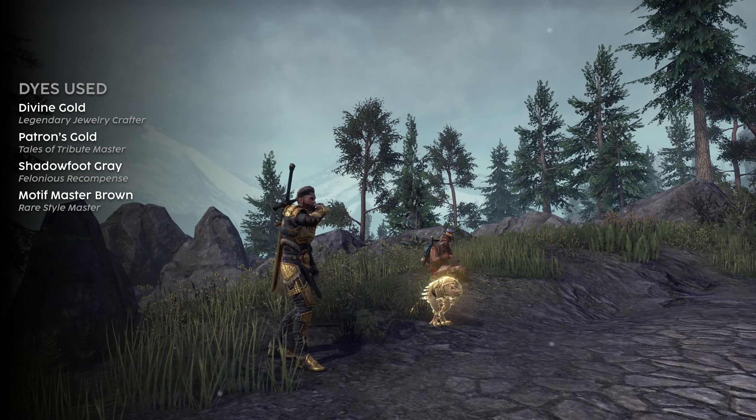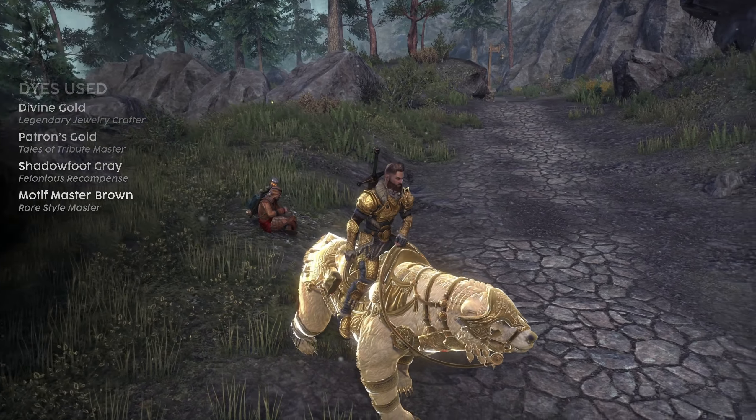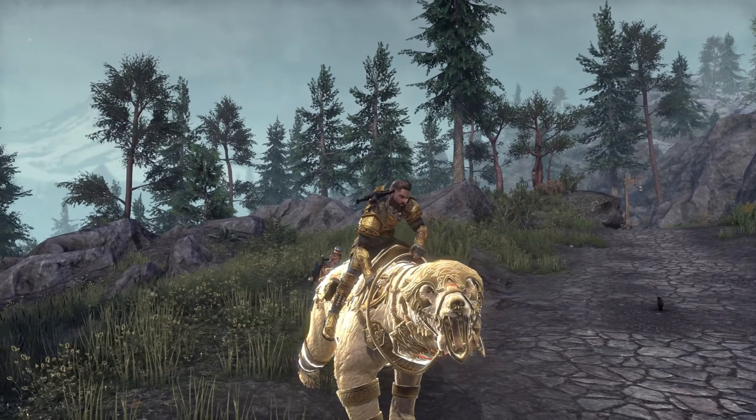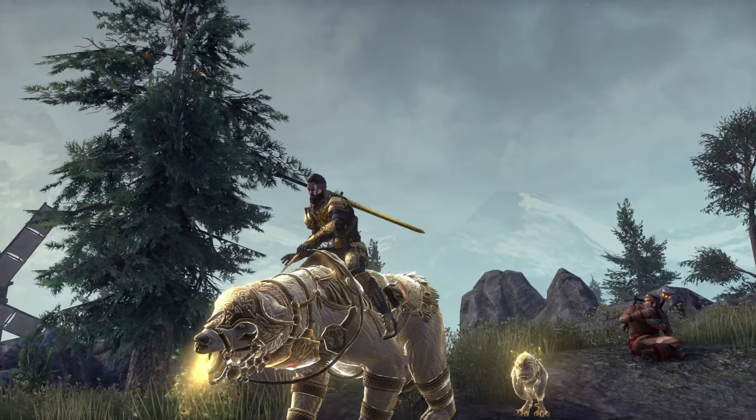For the dyes, it's gold on gold with Divine Gold and Patron's Gold, and then there's a bit of Shadowfoot Gray and Motif Master Brown for the cloth and leather bits.